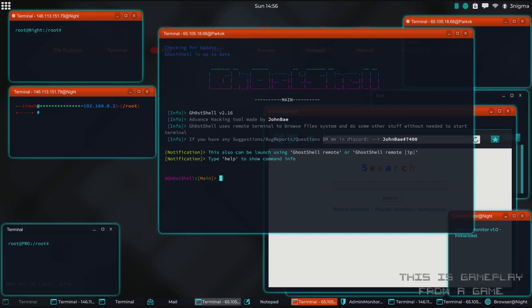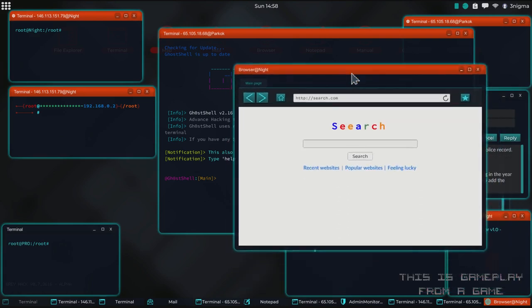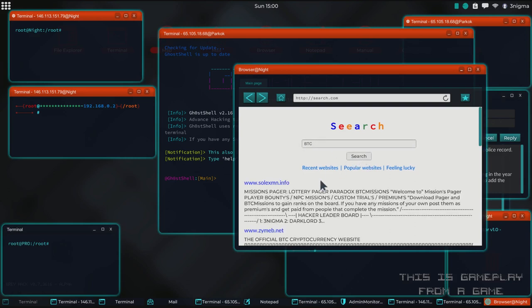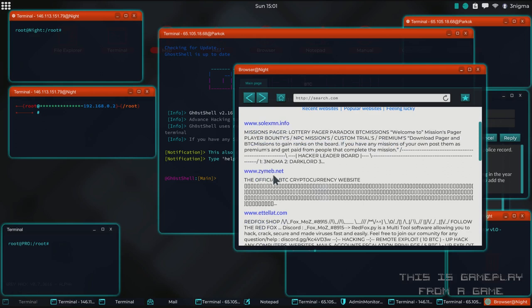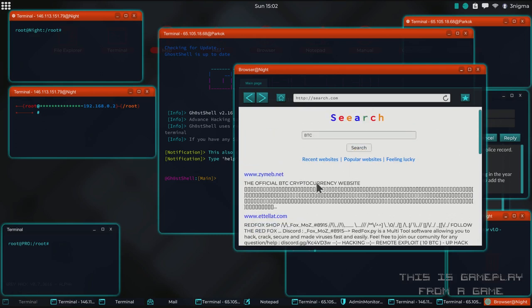On my screen right here I'm running Ghost Shell. Before we start to review the different features in the tool, we're going to take a look at how you can get it. The way to get it at the moment is from the BTC shop, so you will need to search for BTC, and at the moment it's the second link, or you can click on popular websites and it's going to be the first link.